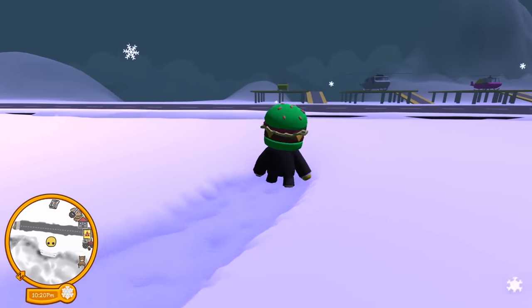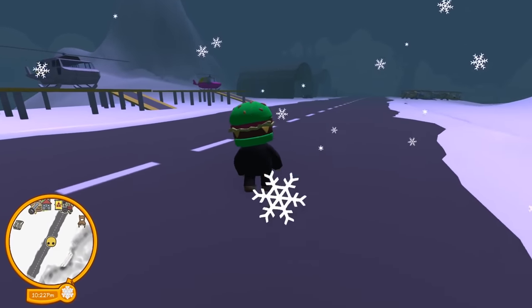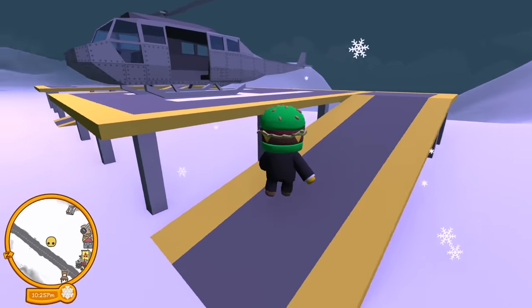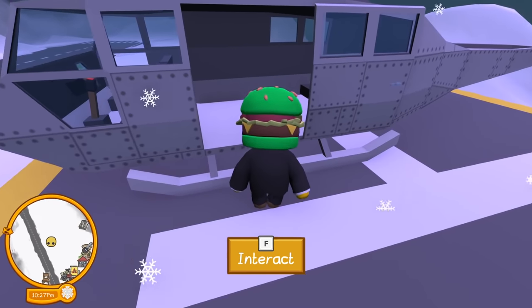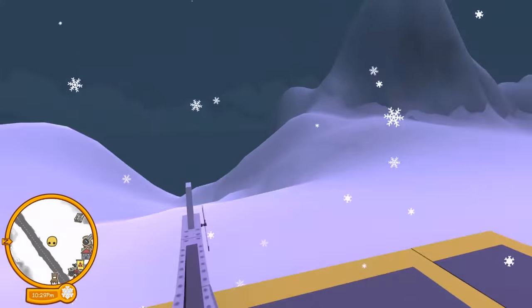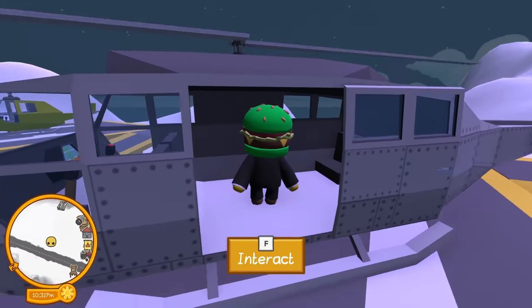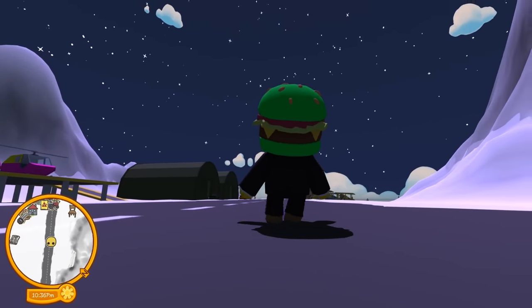For this stunt, the helicopter you guys wanted me to use is this gray one which you can fit stuff in the side. If I can get the bouncy thing to lodge in here, we should be good. The only question is how am I going to jump into it — oh, you hop out in the back, okay, that's good.